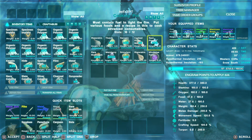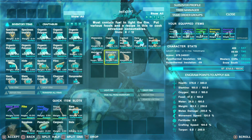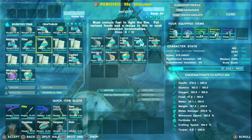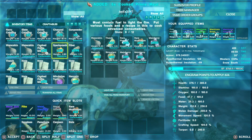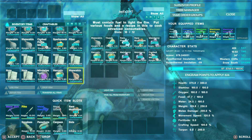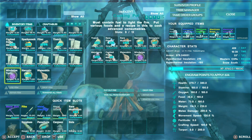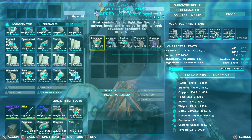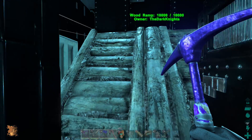The first mind wipe tonic is done! Let's make the second one. We need 72 narcotic — boom — 72 stimulant — there we go. 200 mejoberries — let's stick 250 in there. We need 24 cooked prime and 20 rare flowers and rare mushrooms. I think that's everything again, so let's light the fire and make the second one.